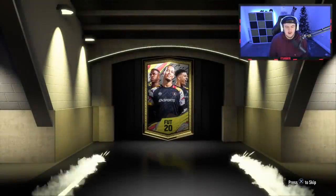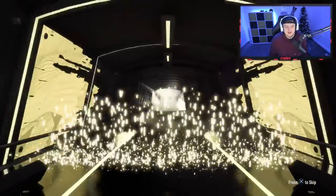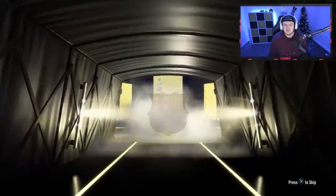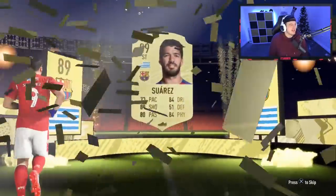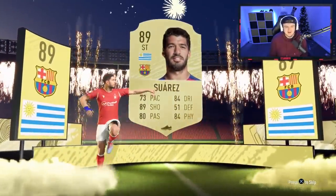We'll go to the next rare electrum players pack. Let's see if we can get something good in this one as well. Walkout again — back-to-back walkouts! Uruguayan striker. Is it Hazard? I mean — Suarez. I meant to say Suarez. We'll take that actually. The look has changed. Okay, back-to-back walkouts: Suarez and Vertonghen — pretty decent!